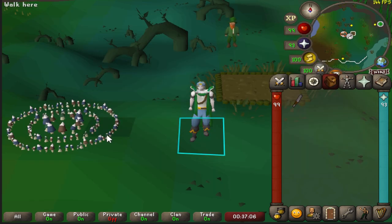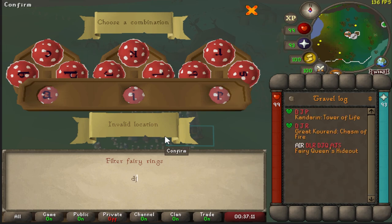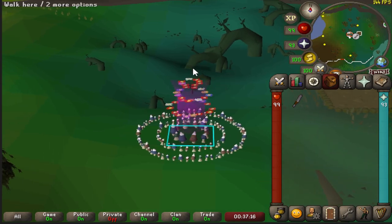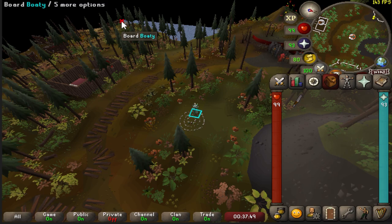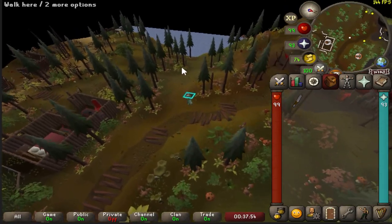Now there are a few ways to get to the island. I'm going to be using a fairy ring with code DJR, as I think this is just the simplest way to get there. Once you're here you can turn your camera south and you should see a little boat down here called Bodie, so we're going to head down to our friend Bodie right now.